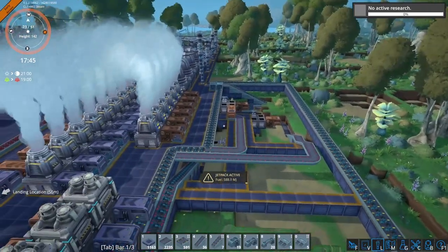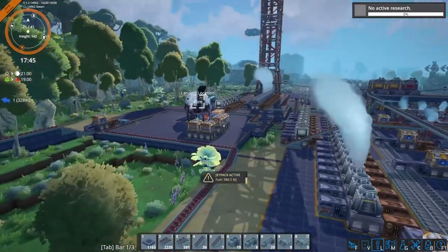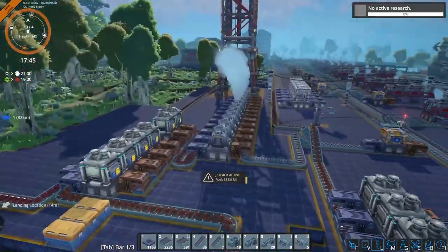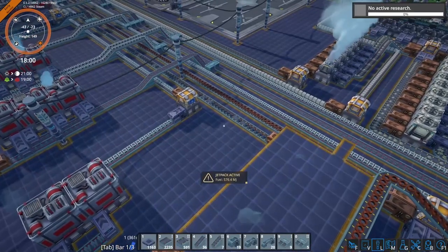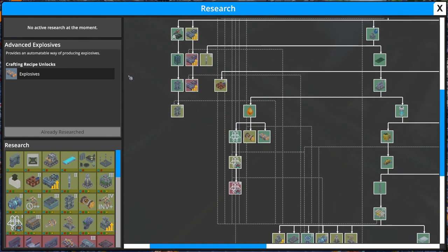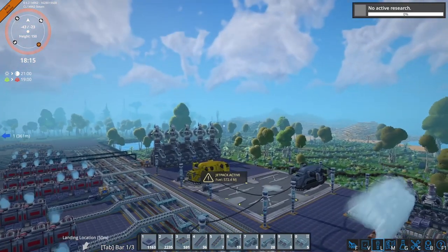I think we're gonna need another technum node right now. I destroyed that whole setup that was making explosives, including the underground belts, because we unlocked another recipe for explosives. I made advanced explosives - we will be able to make them with ignium powder and low density automite.